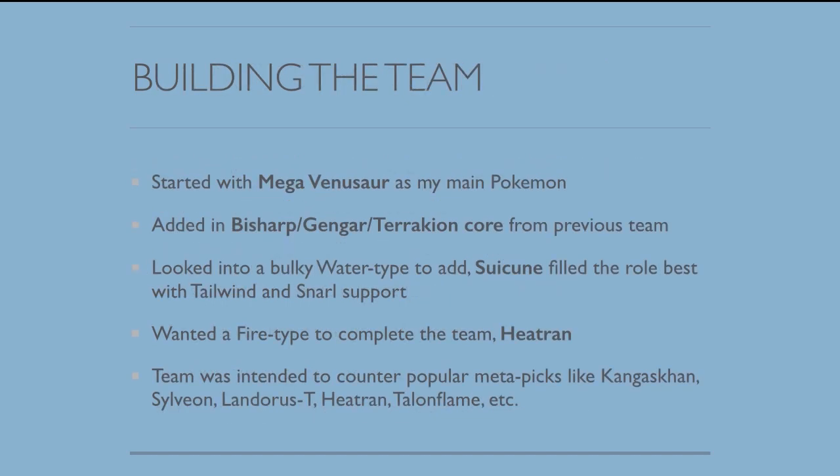To summarize, I basically started with Mega Venusaur as the main Pokemon, added in Bisharp, Gengar, and Terrakion from the previous team. For the last two Pokemon, I was looking for a Water type and a Fire type, and I wanted bulkier Pokemon, because Bisharp, Gengar, and Terrakion are all very, very frail. Typically those are all Pokemon that like Focus Sash, but because of Item Clause, only one Pokemon can have it, so I needed two Pokemon that could take hits.